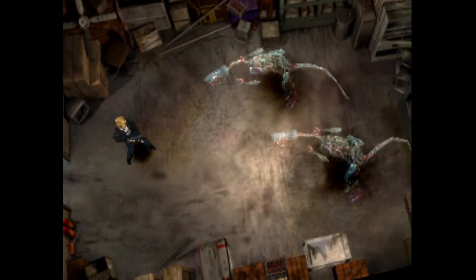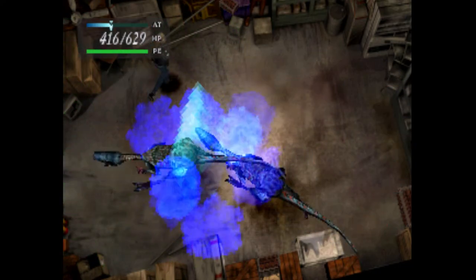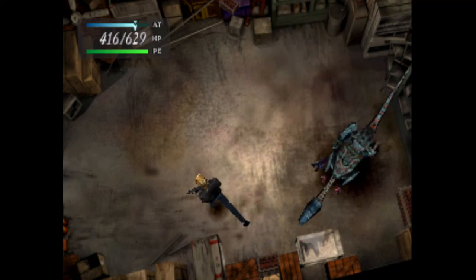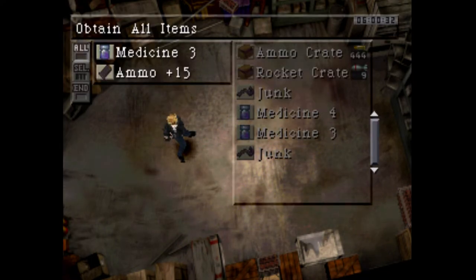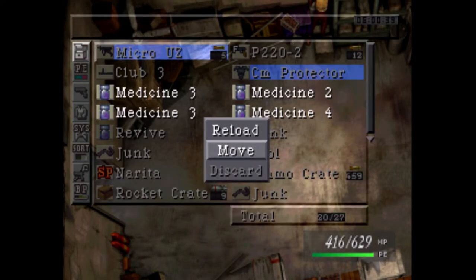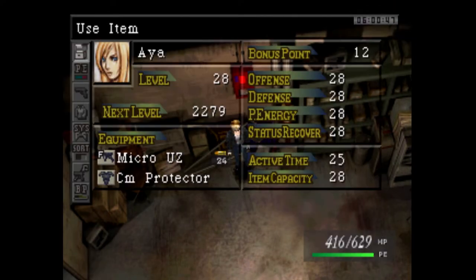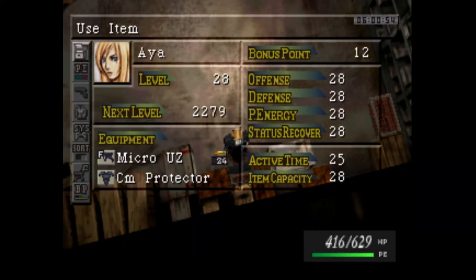We've got a few chests and some enemies. More dinosaurs — I didn't get first strike. It's not always guaranteed. I'm trying to not take too much damage. There we go. I'm going to need to use that medicine pretty soon — even though I have all this HP, they're doing quite a bit of damage. Let's grab some of the items in here. We've got Defense Plus 1, another Defense Plus 1, and Offense Plus 1. One more chest.